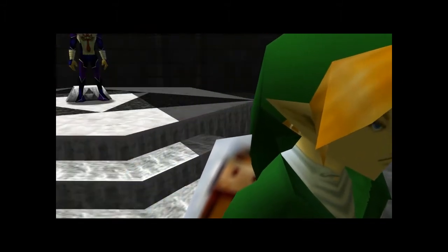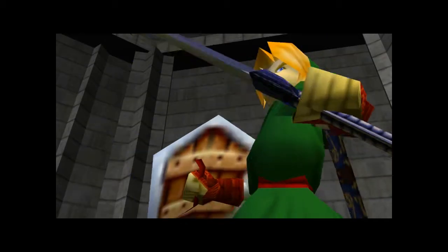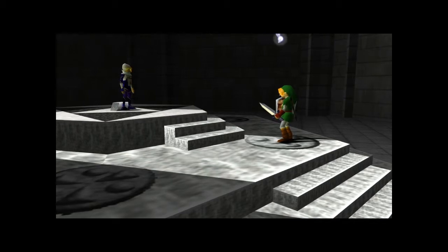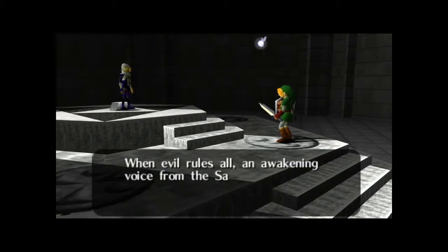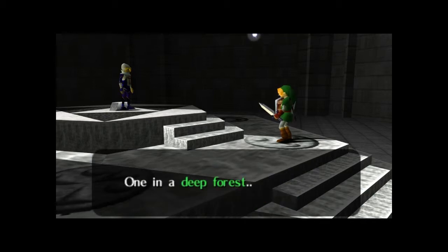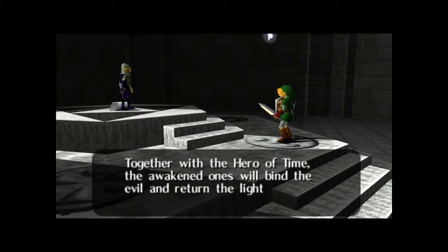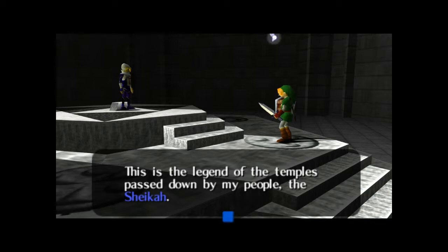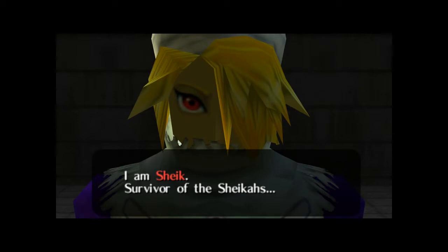'I've been waiting for you, Hero of Time. When evil rules all, an awakening voice from the Sacred Realm will call forth those destined to be sages who dwell in the five temples — one in a deep forest, one on a high mountain, one under a vast lake, one within the house of the dead, one inside a goddess of the sand. Together with the Heir of Time, the awakened ones will bind the evil and return the light of peace to the world. This is the legend of the temples passed down by my people, the Sheikah. I am Sheik, survivor of the Sheikah.'